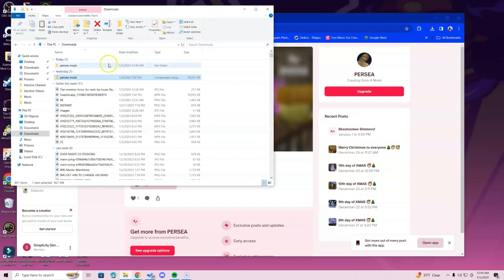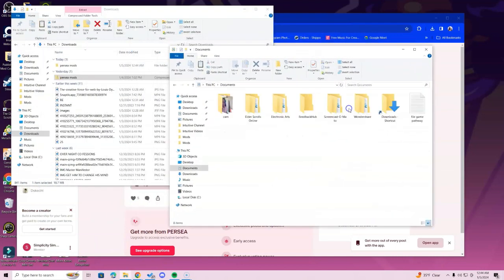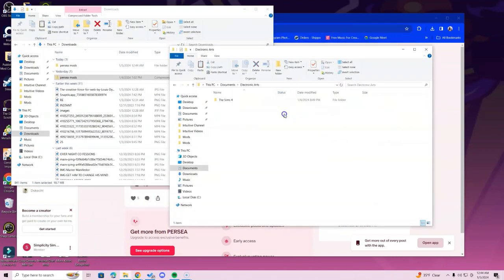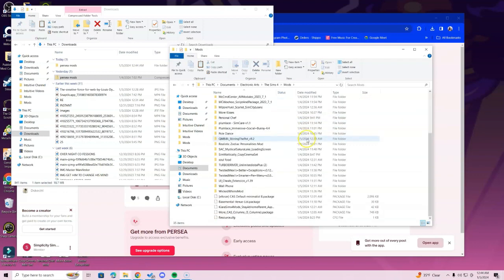Drag the Downloads window into a comfortable position, then go to the bottom of the screen and right-click the File Explorer icon. Go into the Documents folder, double-click the Electronic Arts folder, double-click the Sims 4 folder, then double-click the Mods folder.